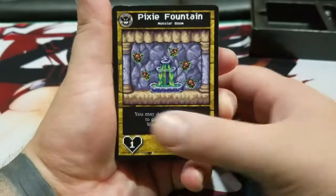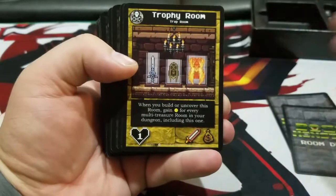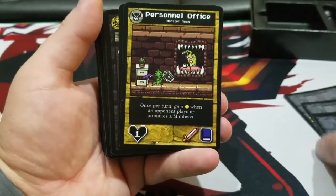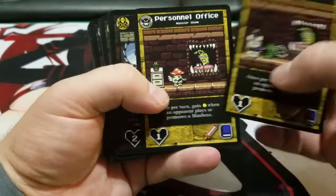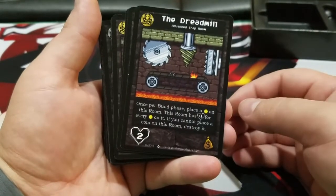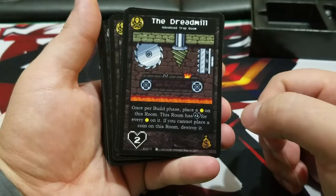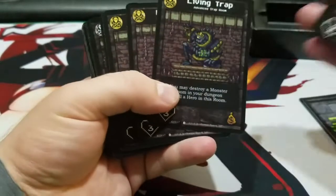We got ourselves some gold rooms. The Pixie Fountain. The Lightning Rod — two Lightning Rods. The Trophy Room. Personnel Office. Some black rooms here. I don't know what that means — maybe that's gold, maybe it's upgradeable. 'Once per build phase, place a gold on this room.' Ah, it's upgradeable. The Dreadmill — that does look mean.